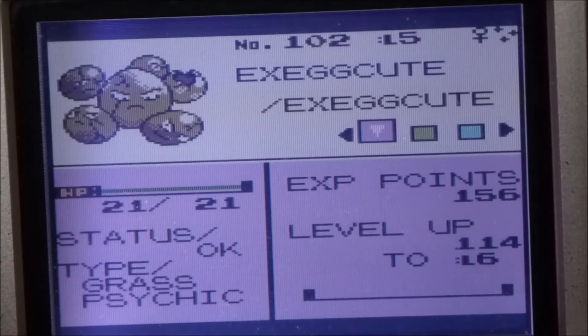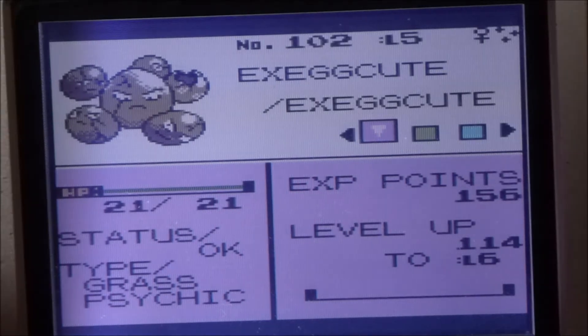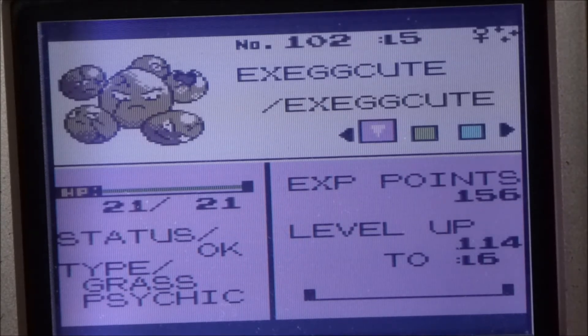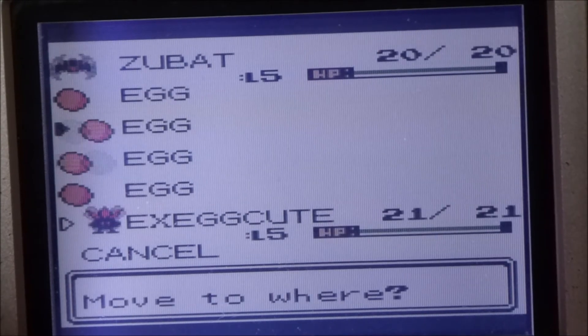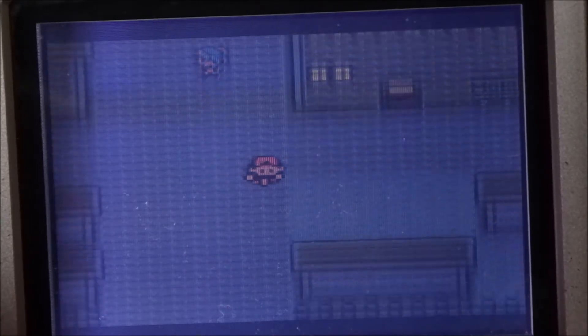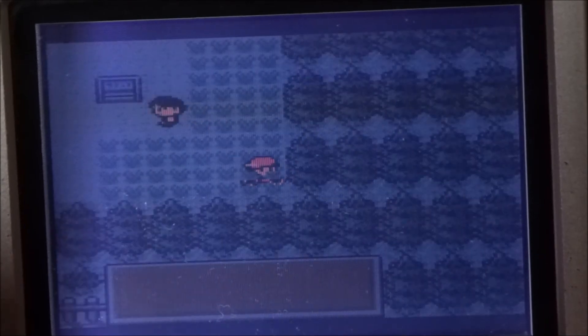There we are — shiny Exeggcute! Only 142 eggs, yeah, not much. That's actually a lot of eggs for this type of hunting. I started this hunt in Pokémon Gold, then took a long break at around 129 eggs, and then hatched around 12 eggs on Silver. So it didn't take long in Silver version, but the whole hunt took a very long time overall.